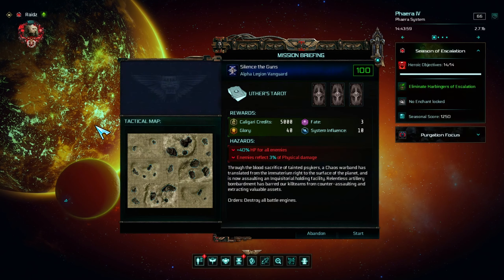What is the full enchantment stack? This is when you get, for the first time, an enchant in every slot of your escalating enchantments.